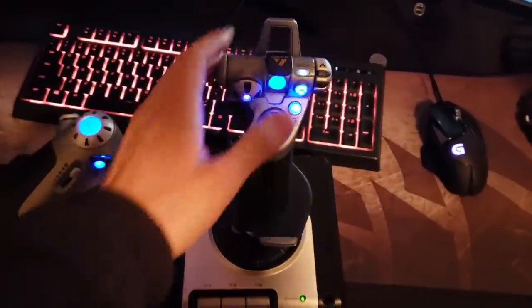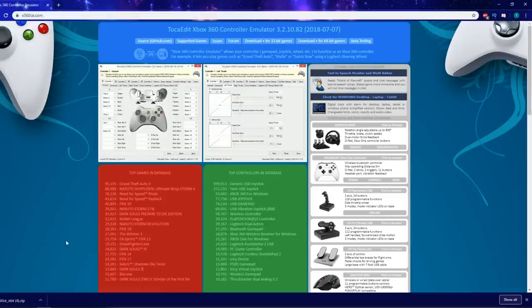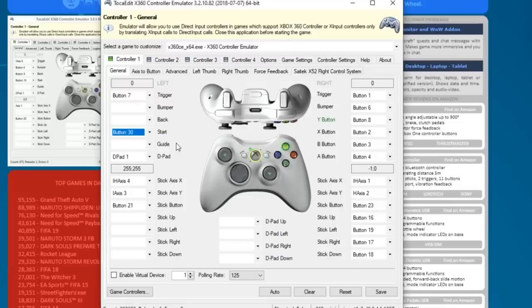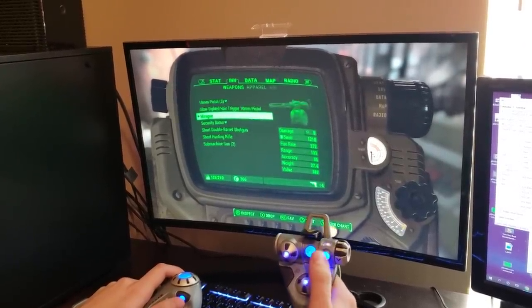Getting this flight stick up and running was easier than I thought. Quickly downloading a program that turned anything with a USB into a controller was all I needed. The only part that sucked was setting up the bindings, but after a bit of trial and error, I figured out a great controller scheme. Okay, we're in business.